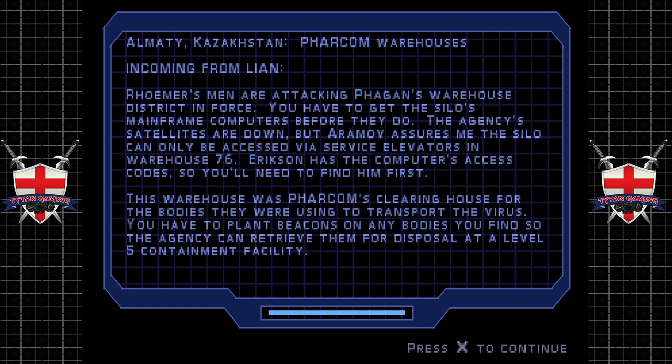Incoming from Lian: Roma's men are attacking Fagan's warehouse district in force. You have to get to the Silos mainframe computers before they do. The Agency's satellites are down, but Amtomov assures me the Silos can only be accessed via a service elevator in warehouse 76. Ericsson has the computer's access code, so you'll need to find him first. This warehouse was Farcom's clearinghouse for the bodies they were using to transport the virus. You have to plant beacons on any bodies you find so the Agency can retrieve them for disposal at a later date — at a level 5 containment facility.